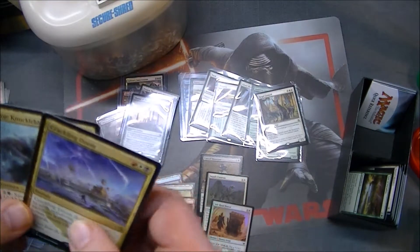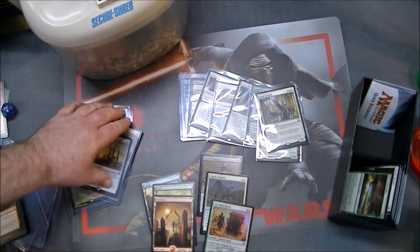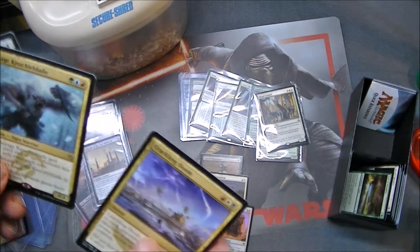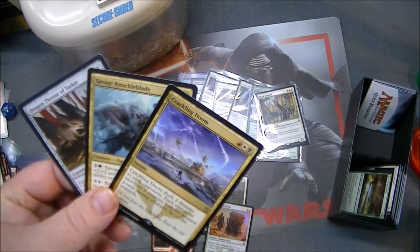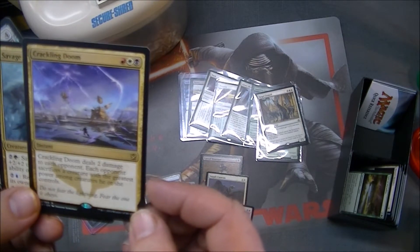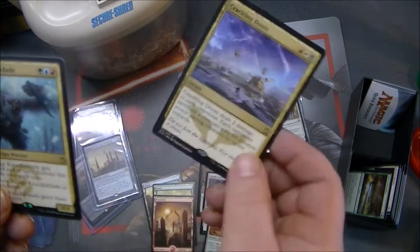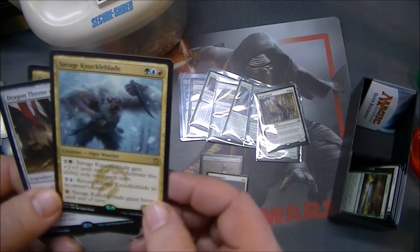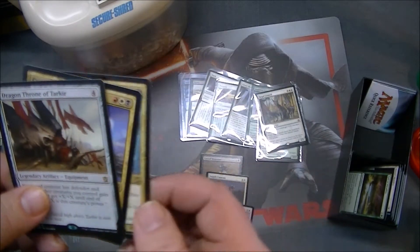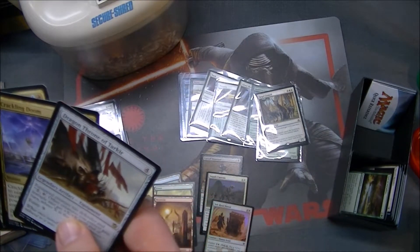Crackling Doom — each opponent sacrifices a creature with the greatest power among creatures they control — Savage Knuckle Blade, and Dragon Throne of Tarkir. Which one shall go bye-bye? Dragon Throne of Tarkir. Too bad, so sad.